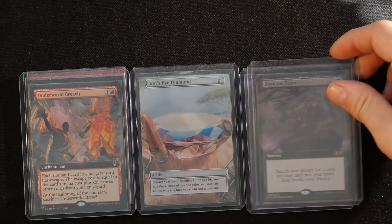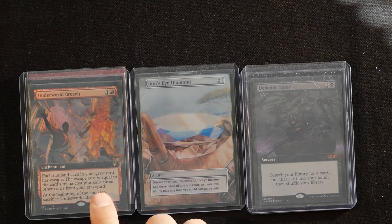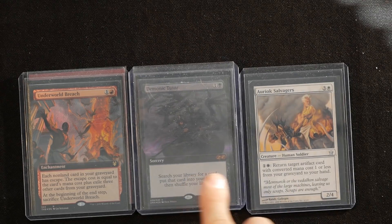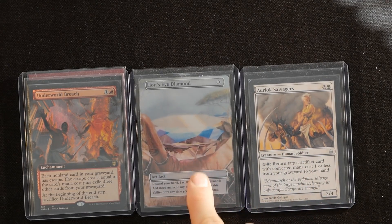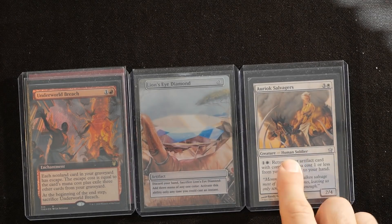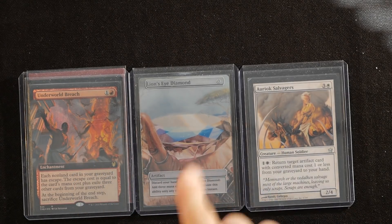With Demonic Tutor recasted from the graveyard via Underworld Breach, you find Lion's Eye Diamond. Cast it for free, crack it, then recast it from your graveyard with Underworld Breach. Then recast Demonic Tutor again from your graveyard to find Aerox Salvager. Cast Aerox Salvager using the mana accumulated from Lion's Eye Diamond, then recast Lion's Eye Diamond from the graveyard and you have the combo win.